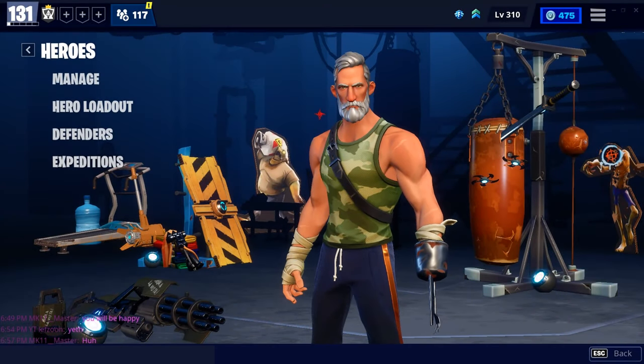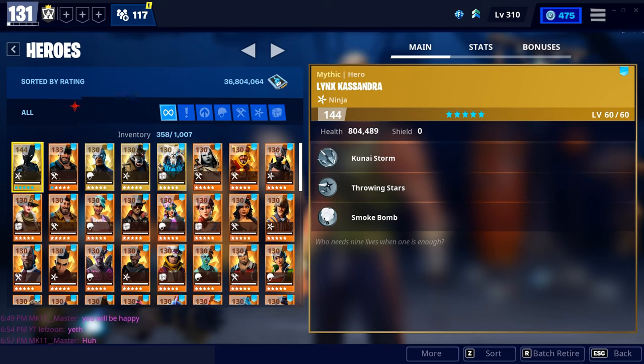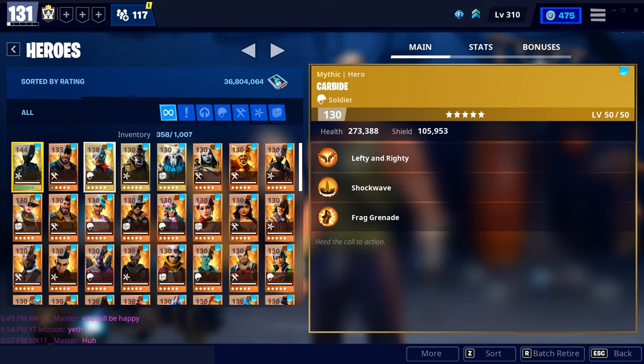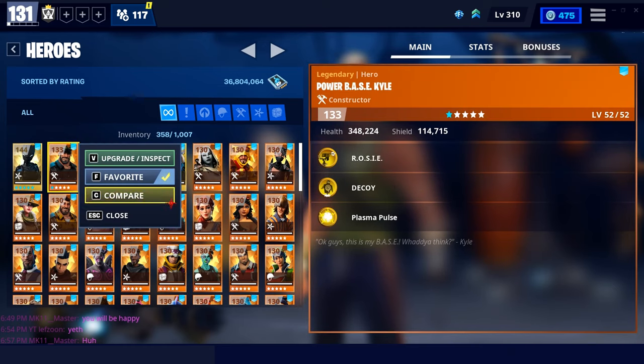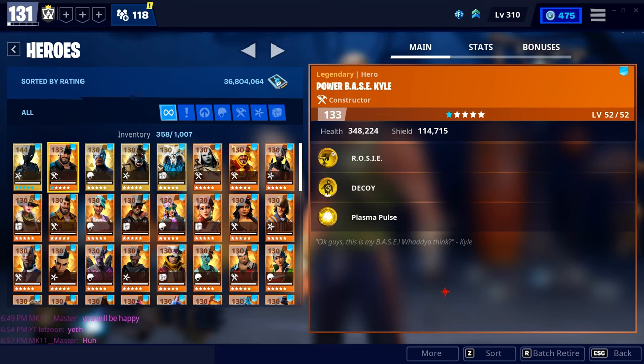There are four classes of heroes. Ninjas have abilities like shuriken, smoke bomb, dragon slash, and kunai storm. Soldiers have lefty and righty, shockwave, frag grenade, war cry, and going commando — a minigun ability. Outlanders have seismic smash (a ground punch shockwave), shock tower (a tower that shocks enemies), and phase shift (phasing forward a couple of tiles). Constructors have abilities like Rosie, decoy, plasma pulse, and bull rush.